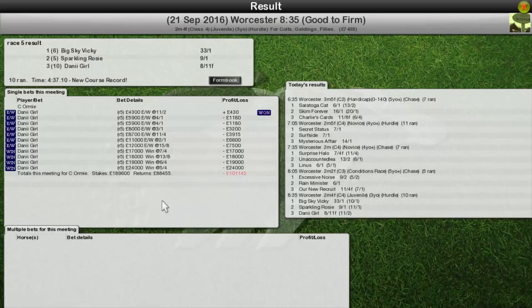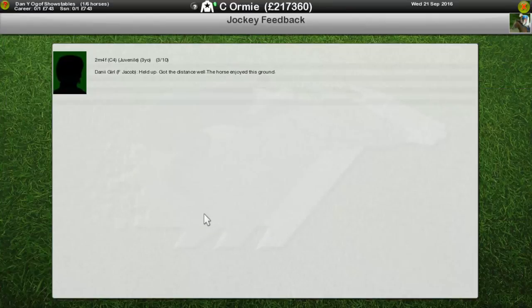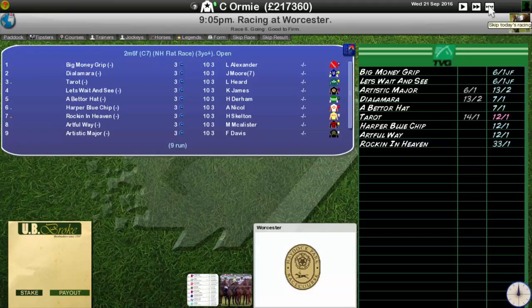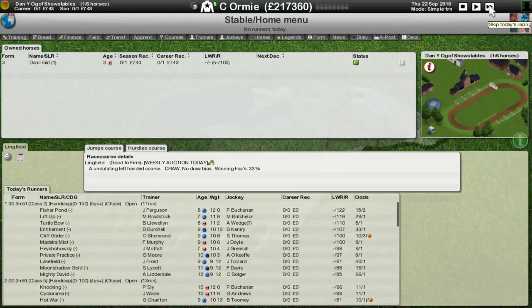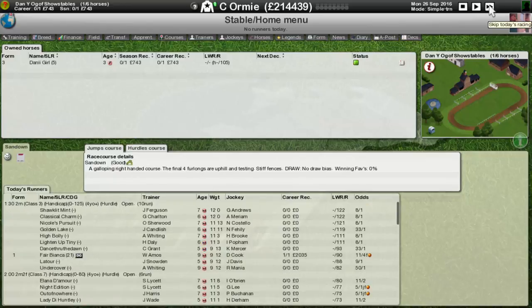That's not too bad. Each way we did okay - well not really, we lost a lot of money in the end. We lost by a head to Sparkling Rosy and Big Sky Vicky put in a very very strong performance. Got the distance well and we enjoyed the ground, so we might have to see what we can get done in terms of a few more two mile fours this season.